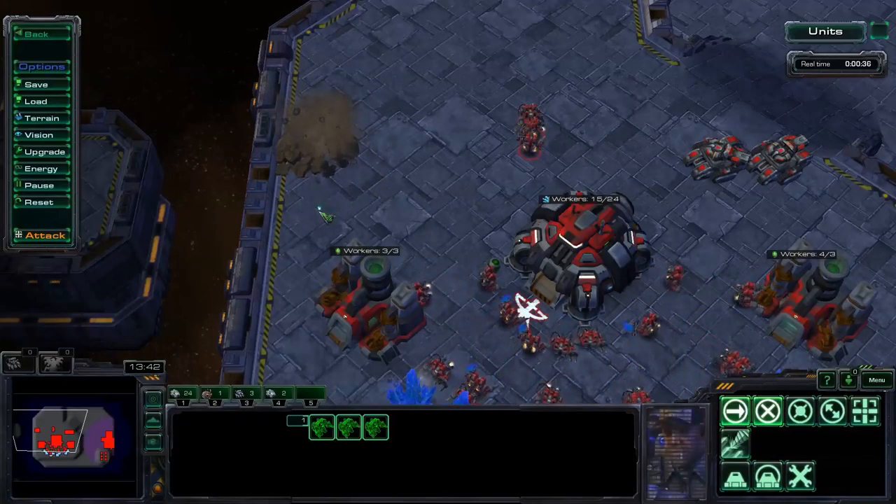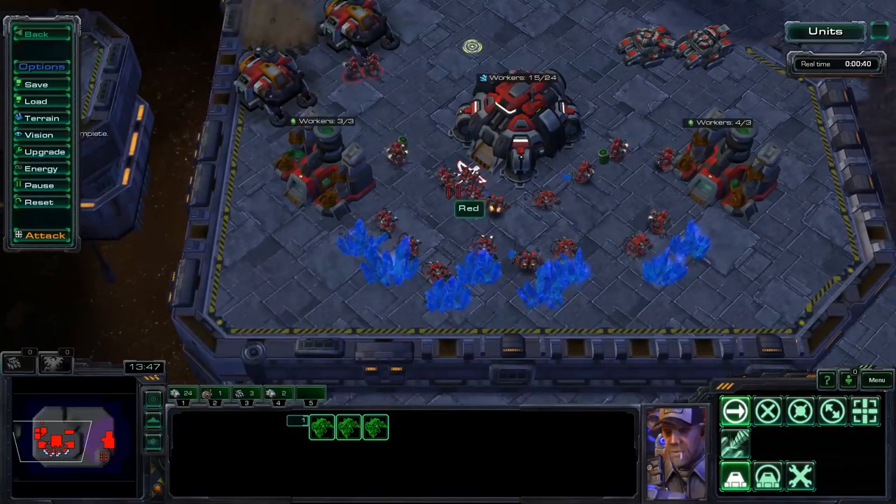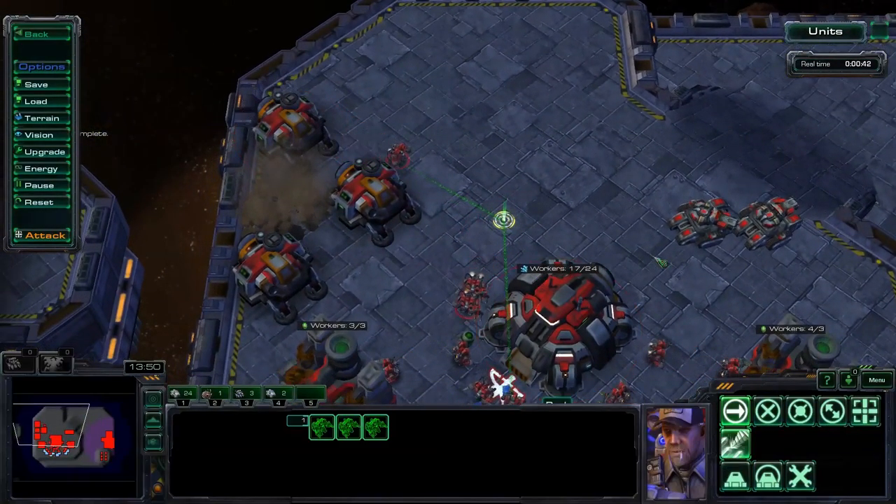Inside the Nidus in all of these clips are roaches and queens. If you would like no units to come out at all, you can also do so by building a simple wall like so.